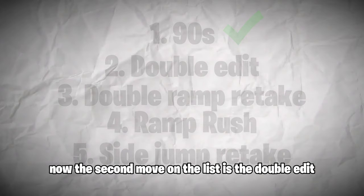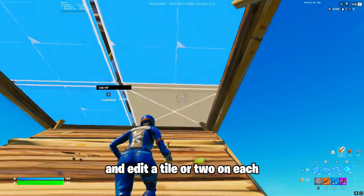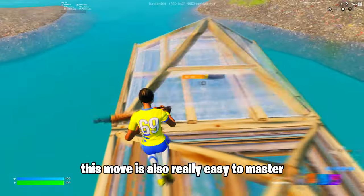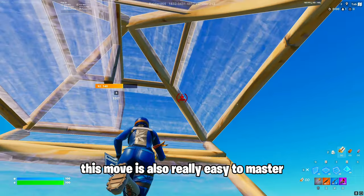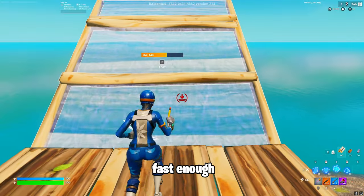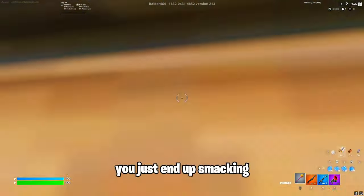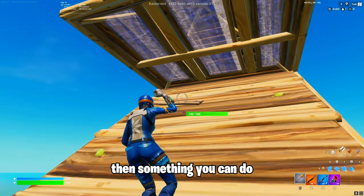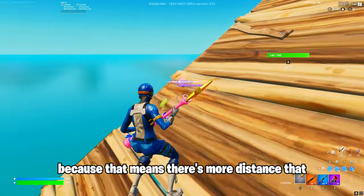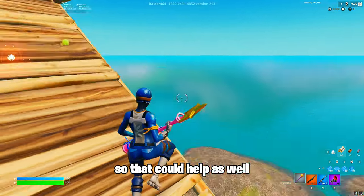The second move on the list is the double edit. It's exactly what it sounds like. You place a floor and a cone on top of it, and edit a tile or two on each, so that you can continue up or down through these builds. This move is also really easy to master, and if you practice, you'll have it down in no time. If you're struggling to do it fast enough, like when you're running and you just can't get it in time, and you just end up smacking your head into the cone, then something you can do is approach the edit from the side, because that means there's more distance that you have to run, and you can spend all that time actually editing.